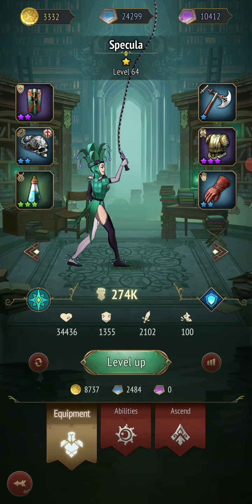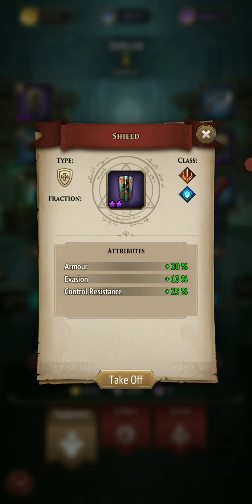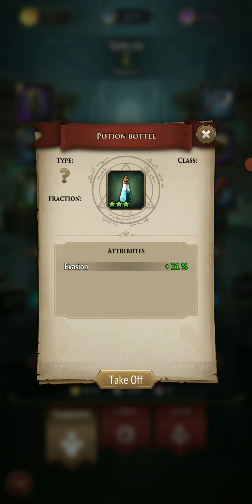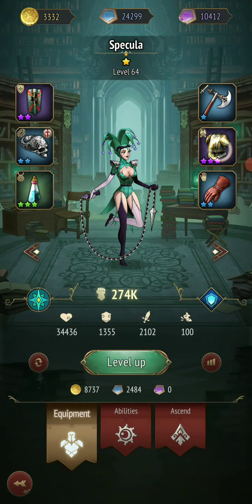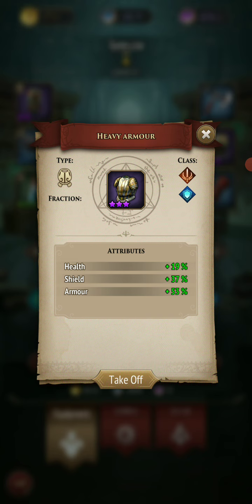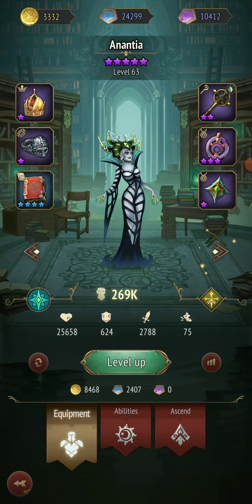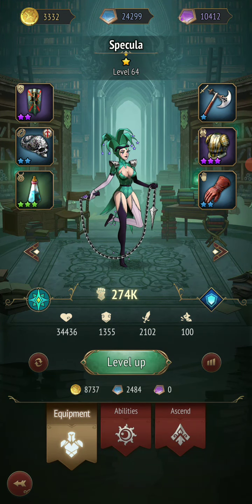This one is Specula. She is basically an evade tank — so armor, evasion, a lot of evasion on her. A little bit of control resistance, more evasion, attack frequency, more evasion, health. I don't understand the shield yet — I don't know if it's implemented or not. She is essentially just evade.